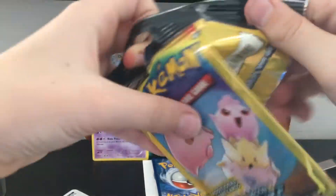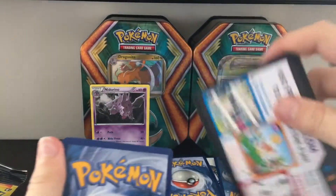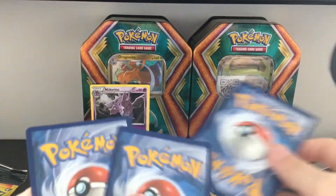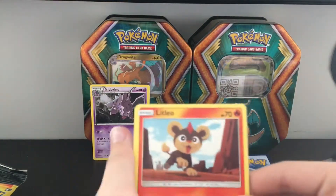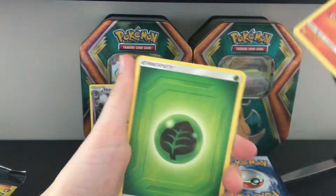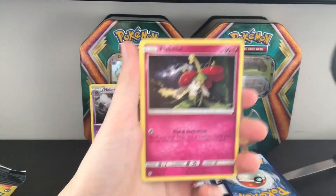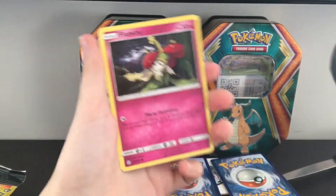So I got this Cosmic Eclipse pack. Swap these two. Got a Liepard. This Cosmic Eclipse is pretty cool. Energy and a Sable.